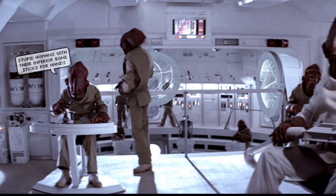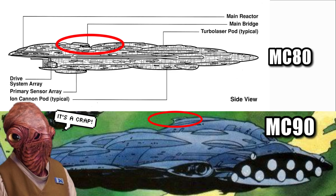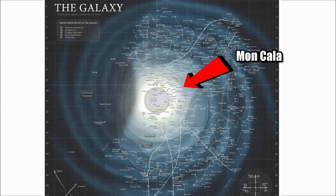With these Mon Calamari ships being a main part of the NR military, these were the first vessels of Mon Cala design that could be easily operated by other species. Interestingly, Admiral Ackbar did not like the layout of this ship's bridge, feeling that it was more exposed than the MC-80. And though Mon Cala was located in the outer rim, most of these were used to defend the core, being the most powerful of the New Republic capital ships.